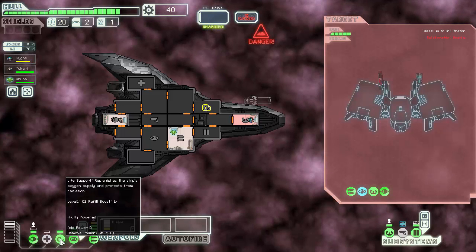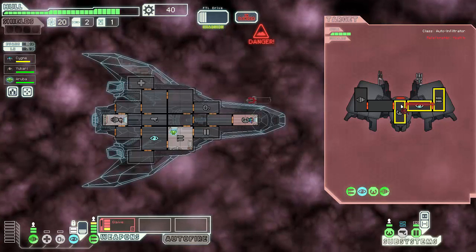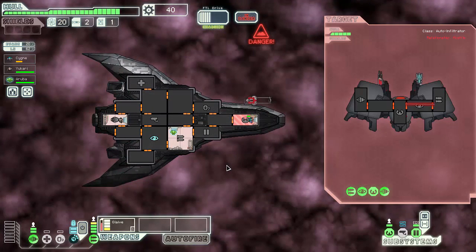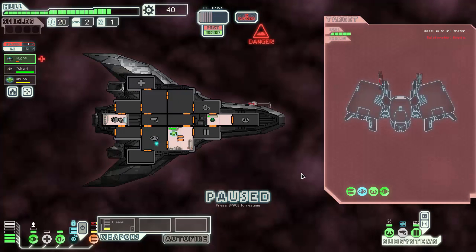I get encountered by cloaking. The ion was aimed at shields again, and they're going to cloak before I get to fire. Who needs air anyway? There we go - that'll be the death of us. I'm going to cut it here. This ship has not really shown any potential on hard - unless you get extremely lucky, I'm no longer willing to wait on said luck. Thank you guys for watching. I'll see you on the next episode where we'll definitely try a different ship. Bye everyone.